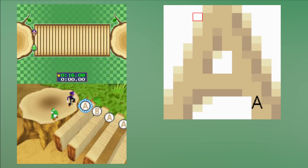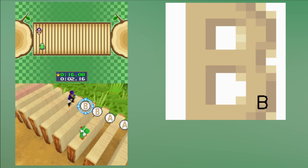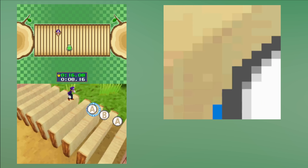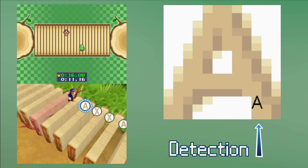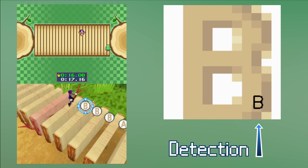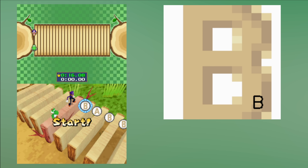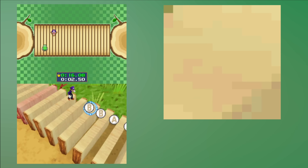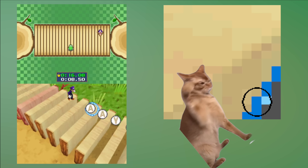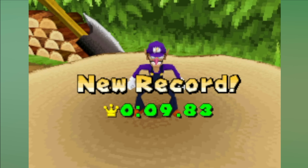Then I can just use the information to execute a button press. The detection is already working quite well, but the program is running too quickly so it makes some mistakes. After fiddling around a bit with a timeout after each button press, I finally ended up with a solution I'm pretty happy with.